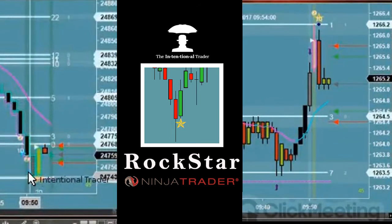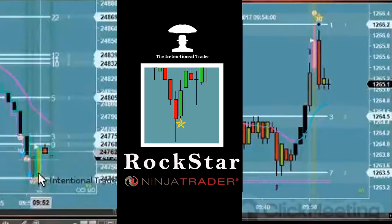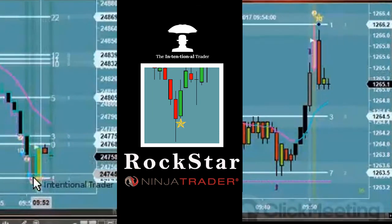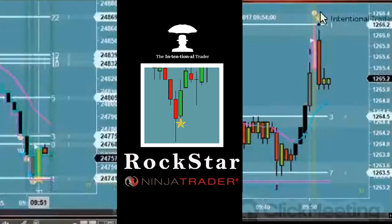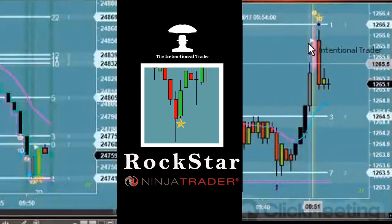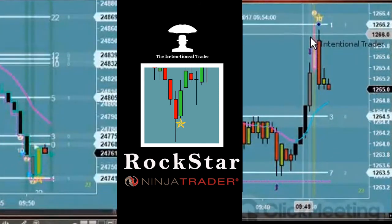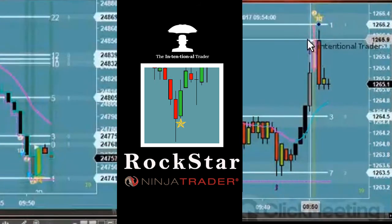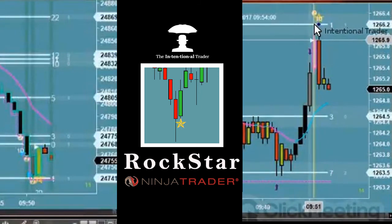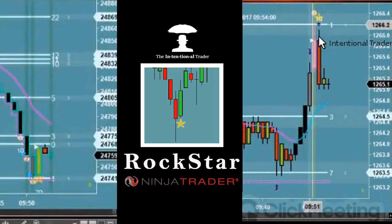Price got exhausted, it was being manipulated pretty hard, and then momentum shifted directions. So we had all that happen right here — there's our plus five. At the same time the GC was doing its thing: major push up, exhaustion setting in, overbought condition. The trades coming in are faster than retail traders could likely be doing — not coming in but being processed. We hit a major line of resistance which pushed price back.